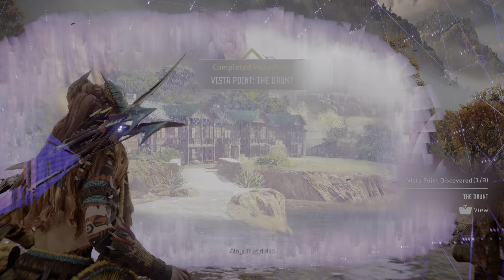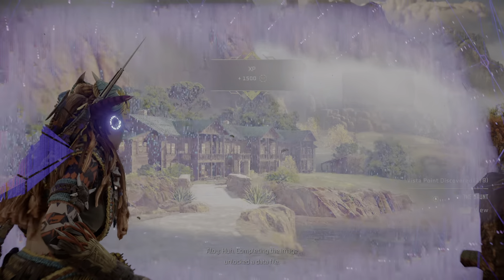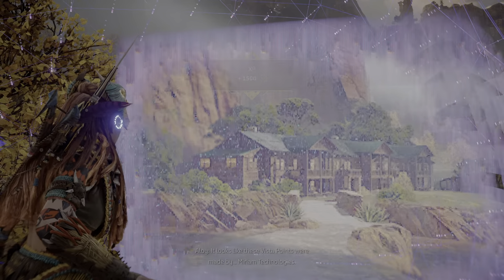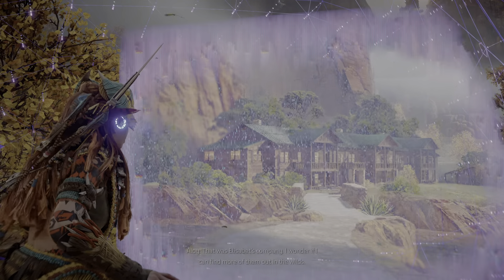Right spot. That did it. Completing the image unlocked a data file. It looks like these Vista Points were made by Miriam Technologies — that was Elizabeth's company. I wonder if I can find more of them out in the wild.